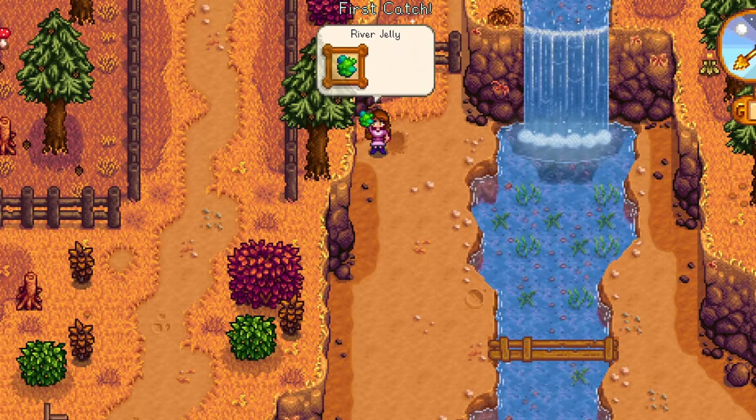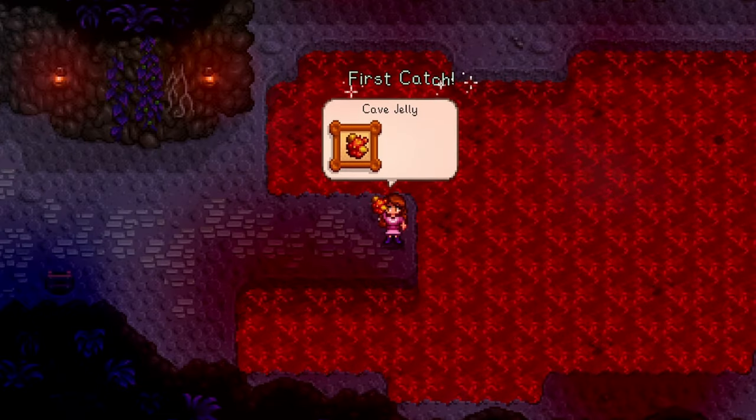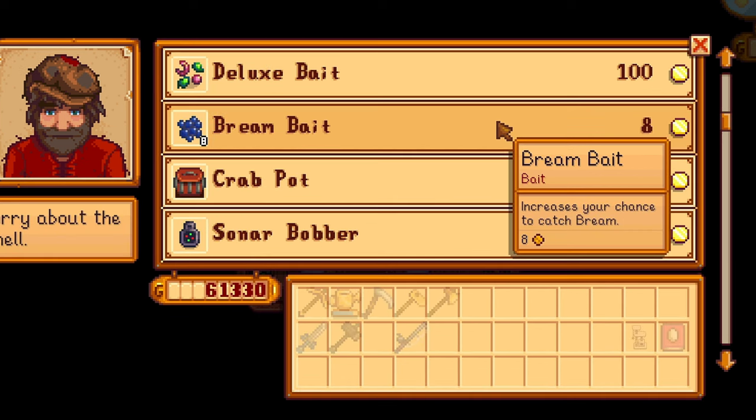This recipe requires three new fish species: the river jelly, sea jelly, and cave jelly. Deluxe bait can now be purchased, offering an even faster fish bite and increasing the size of your fishing bar. Bream bait can also be purchased to help increase your chances of catching a bream.